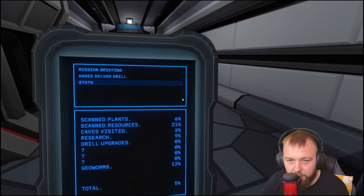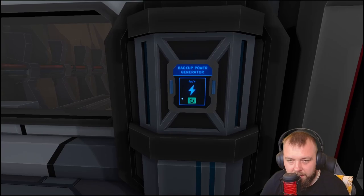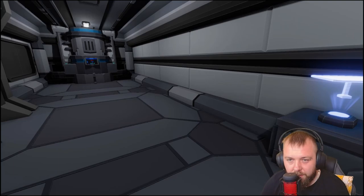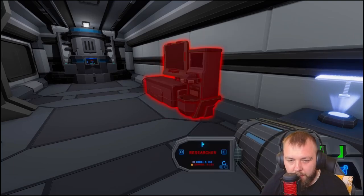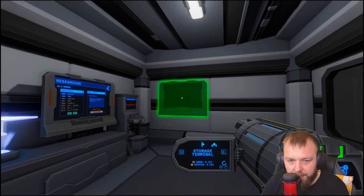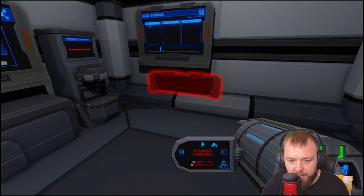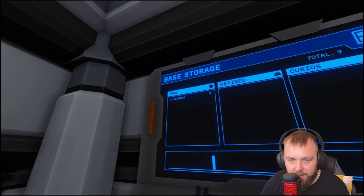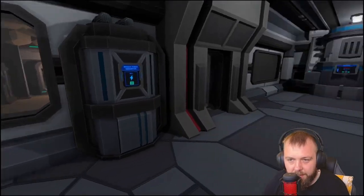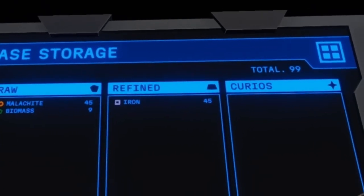I'm going to do a couple of trips to gather some more resources and stock up a little bit. First, we'll pop up the storage terminal so we can see what we have. We can see we've got nine biomass there. I've been quite busy — we've now got 45 iron and 45 malachite to turn into copper.